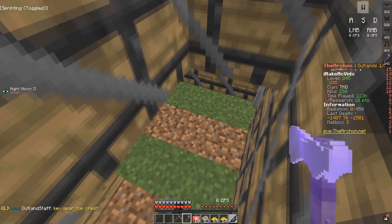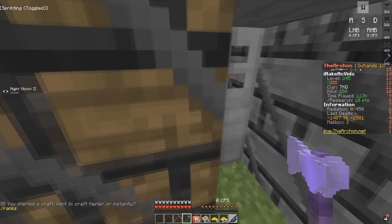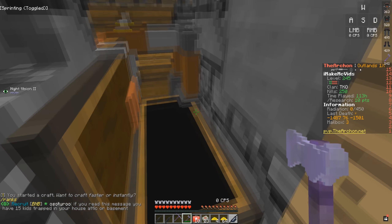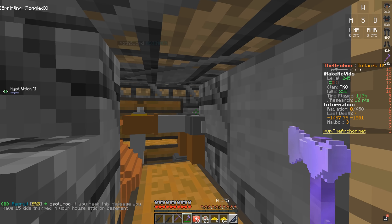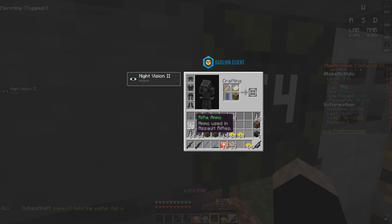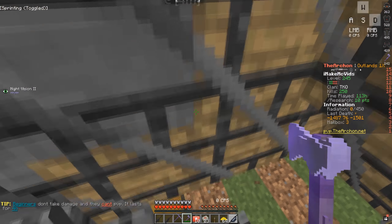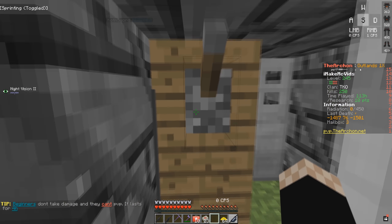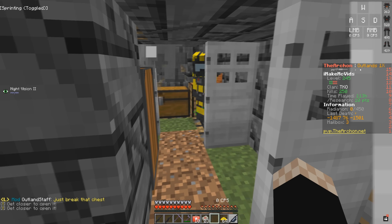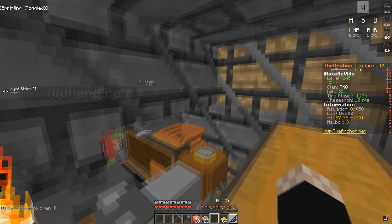Down here there's a sleeper — I didn't even realize that. Let's try to place the C4 and use a homemade to get into the other area. This has to be a tier three mining quarry. We're inside and at their TC as well. In the TC room — nothing. So pretty much the only thing from this raid we got was a bunch of sulfur.